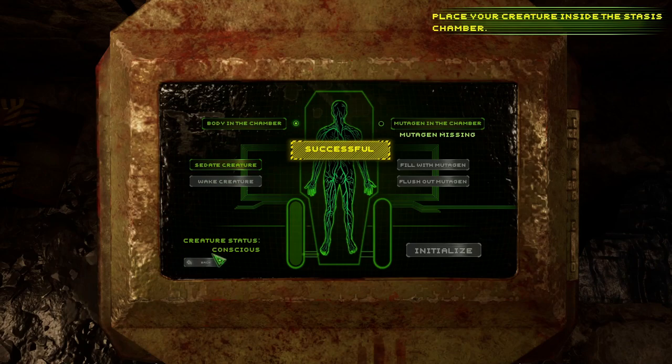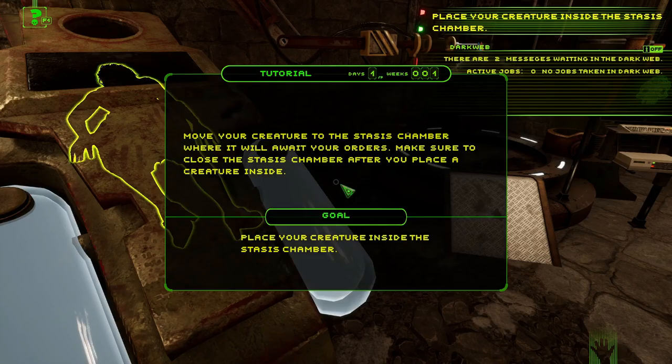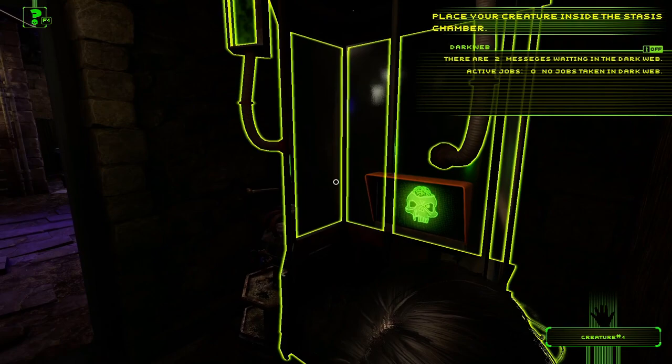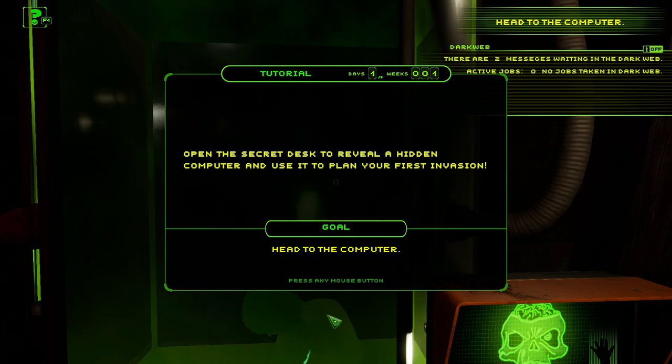Let's wake the creature. Oh wait — we have to have it sedated first. Move the creature to the stasis chamber where it will await your orders. Make sure to close the stasis chamber after you place a creature inside. Opening the door, accessing the panel — let me put her in there first. He just tosses her in there. Always remember to close the door.